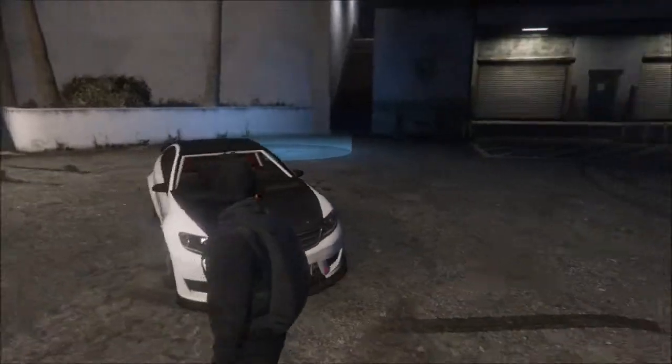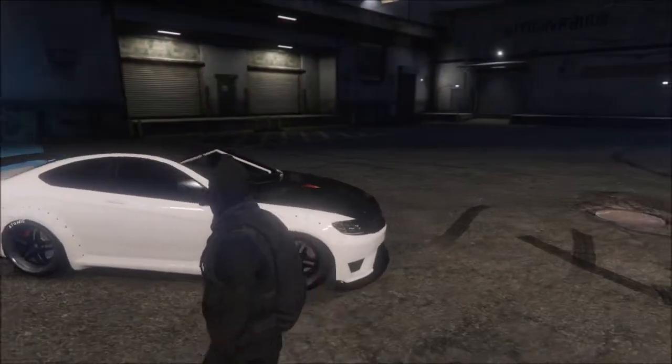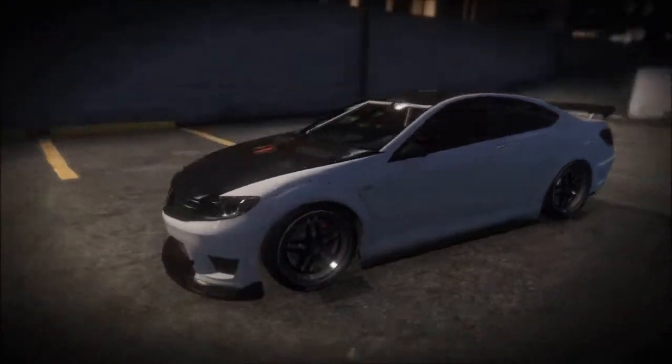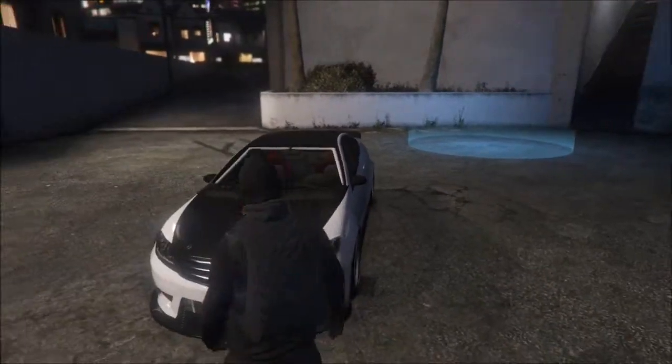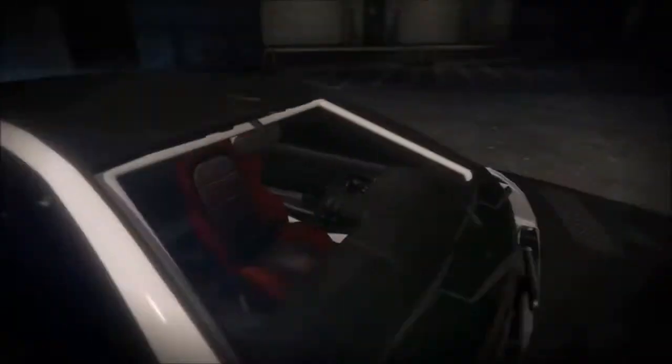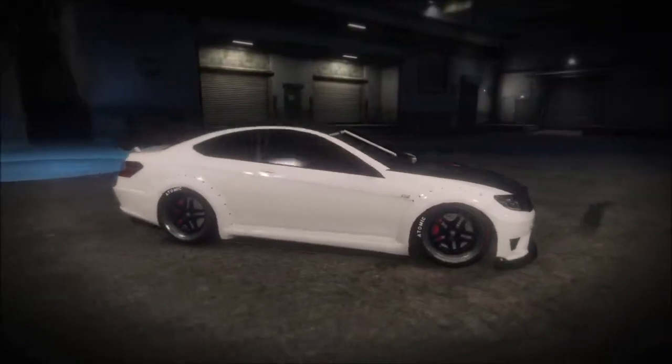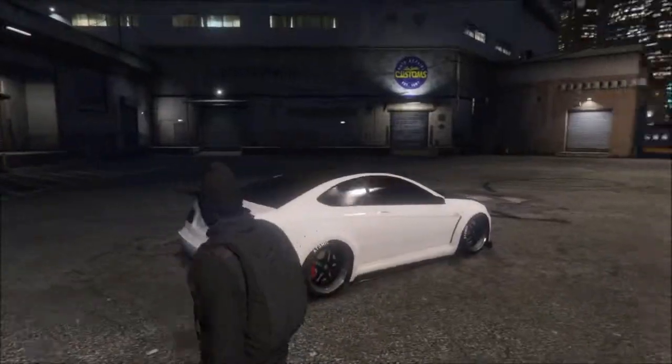Now that we're done fully customizing the ride, as you can see from the before picture, this car has really changed a lot. It's better looking and quite faster than it originally was. It's very highly customizable — you can put carbon hoods on and add your crew emblem. This is one of the reasons I put it at number five.